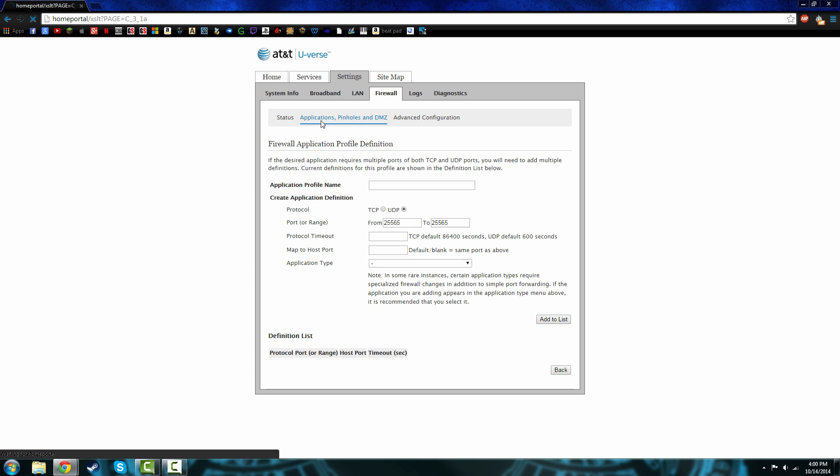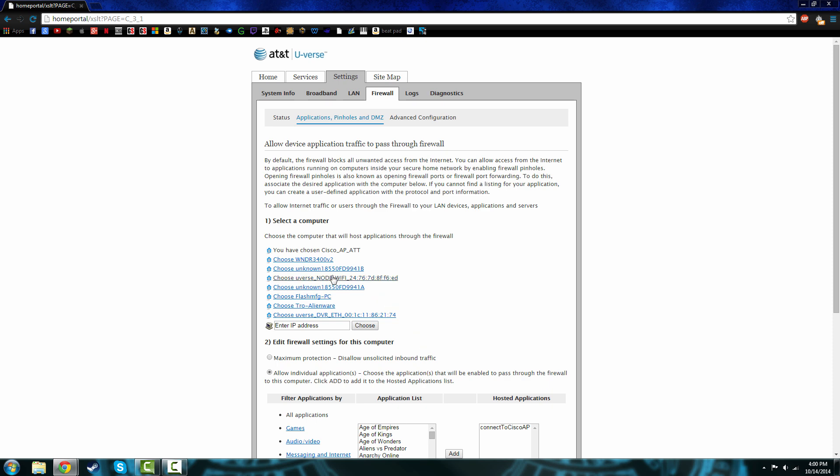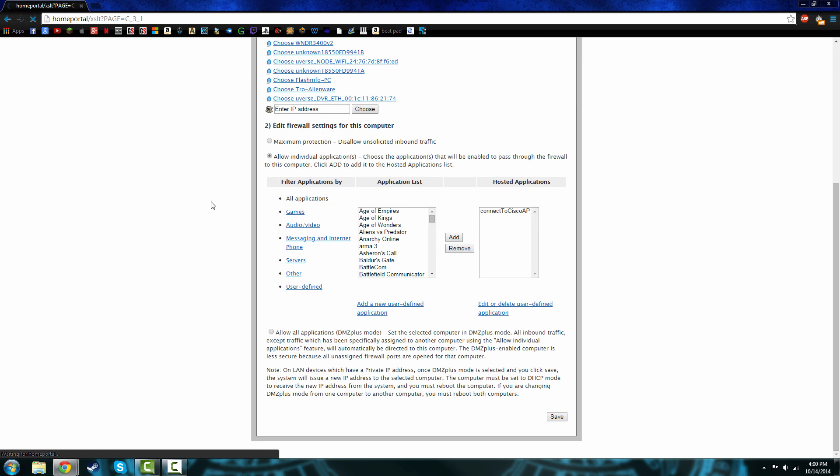Go back to your firewall settings. Make sure it shows as successful down here. Now make sure your computer is still chosen and make sure everything is still checked after your computer is chosen.